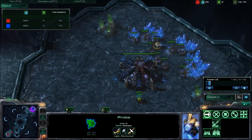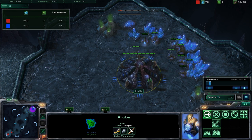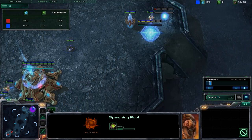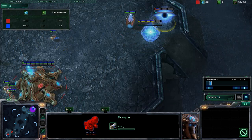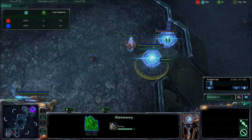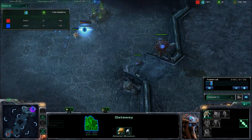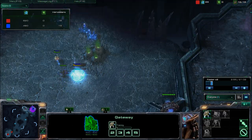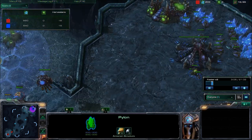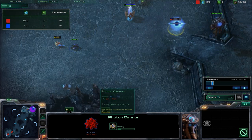You can see here that he's scouting my base, and I actually should have killed him right when he went through my mineral line. I've put down a spawning pool — so that would be like a 13 pool. He's actually putting down a gateway and a forge, so it might be a cannon rush, or maybe just fortifying his base. I see that he's actually got that forge, so I'm going down to see what he's doing.